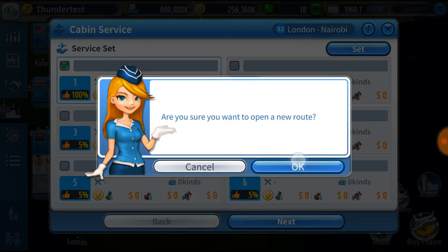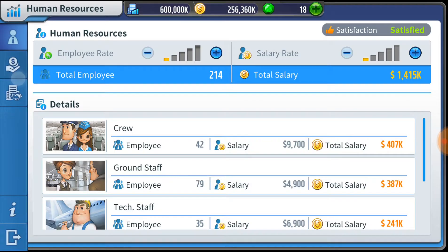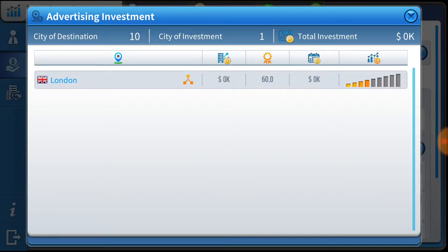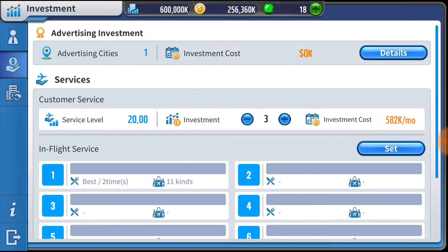I'm going to try one world with zero advertising expense, because I'm not sure what it does, but I just want to see what happens if I don't have it. Like, if I have a customer service level of zero with zero investment, what happens? Does it make a difference? I don't know - it's time to actually find out.